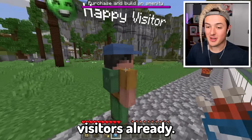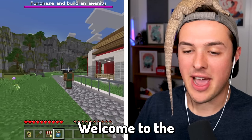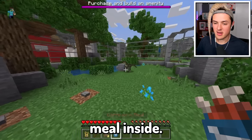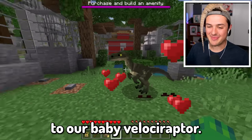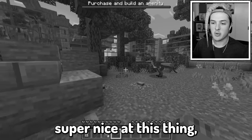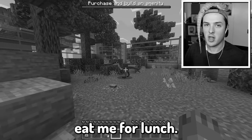We're gonna go ahead and grab our carnivore meal. Well, hello there! Oh, we have visitors already! Welcome to the Beckbro Dino Zoo! Enjoy your time. Let's take our carnivore meal inside and feed it to our baby Velociraptor! They loved it! Who's a good little lizard? I need to make sure I'm super nice to this thing or else it will eat me for lunch.